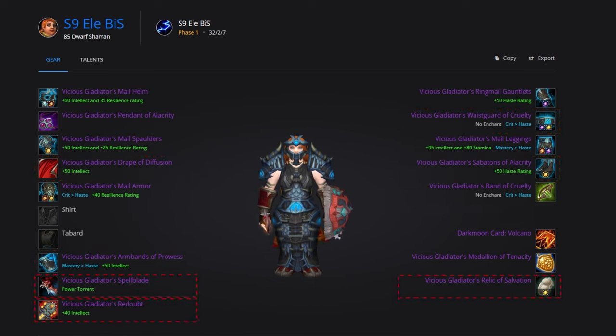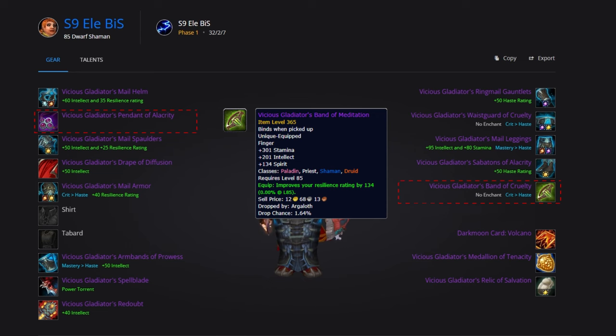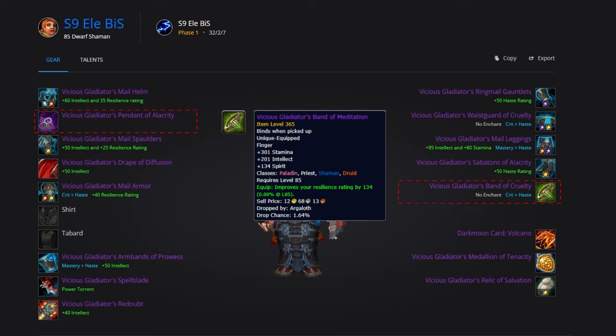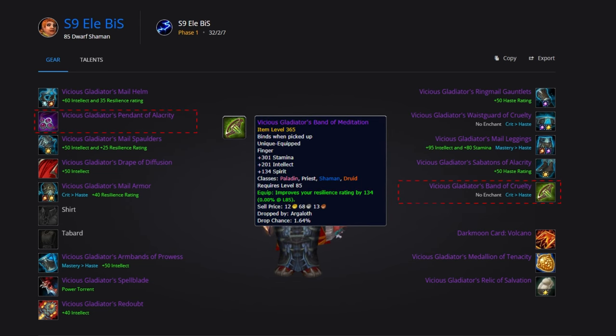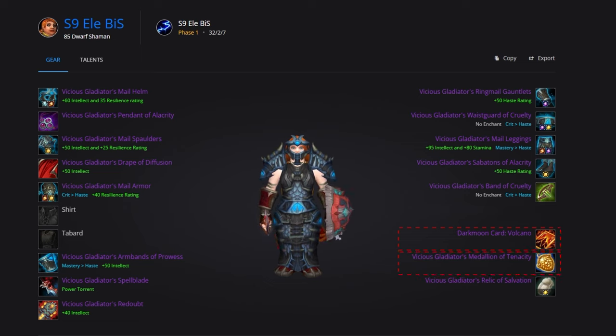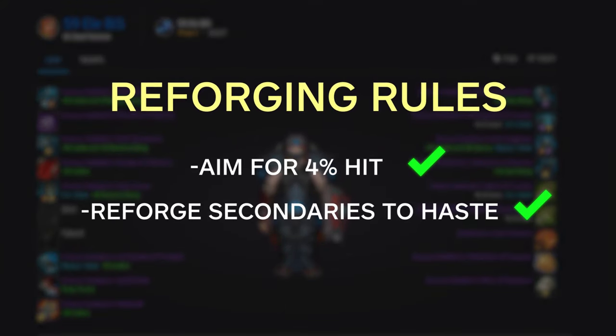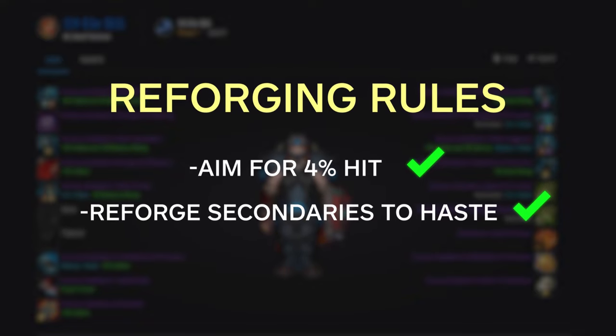For weapons, use Vicious Gladiator's Spellblade in the main hand and Vicious Gladiator's Redoubt in your off hand. The relic slot will be the Vicious Gladiator's Relic of Salvation. For jewelry, pick up the Vicious Gladiator's Pendant of Alacrity, and for rings grab the Vicious Gladiator's Band of Cruelty and Meditation, which will bring you closer to your hit cap. For trinkets, use the Vicious Gladiator's Medallion of Tenacity and the Darkmoon Card: Volcano — though if you're struggling to survive, you can swap the Volcano for another PvP trinket. With this gear you'll already be at your hit cap, but Draenei may need to reforge some Spirit off their gear.